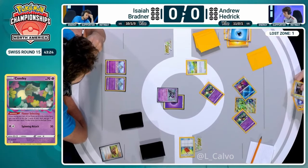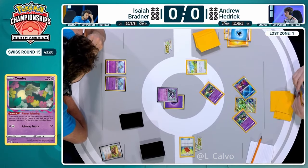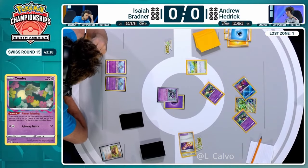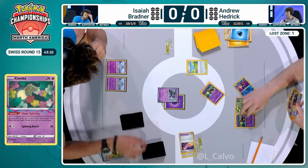Here's the second Flower Selecting. Do we see Chorus? We do not. Roxanne and Rescue Board. So Andrew is not going to have the explosive turn that we have been touting from this list. So often we've seen insane ramps from him as well as Andrew Gantner playing a very similar aggressive 60, but Andrew just kind of passed things over.